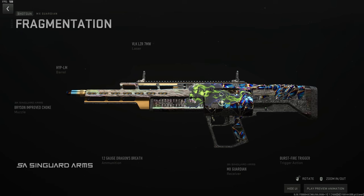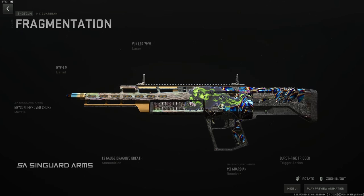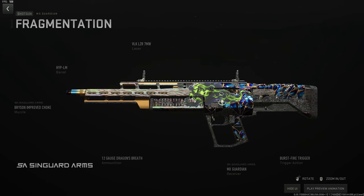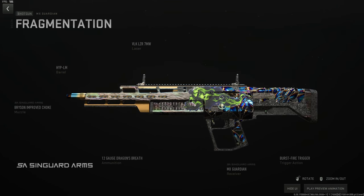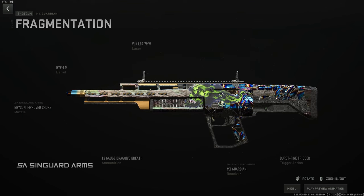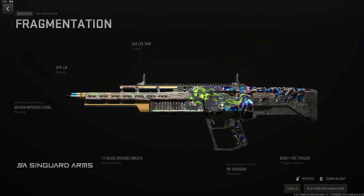The MX Guardian really only has one good build: Bryson Improved Choke, the Hyp LM barrel which is the longest, the VLK 7-milliwatt laser because this thing weighs five tons and you need to aim in sometimes, and the burst fire trigger to maximize Dragon's Breath damage output. C-tier gun, nothing special to write home about.